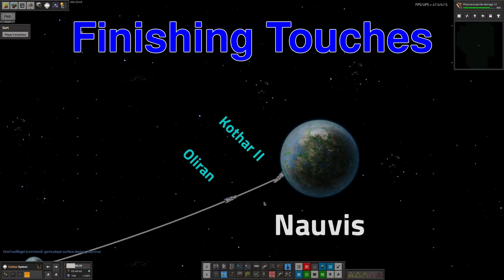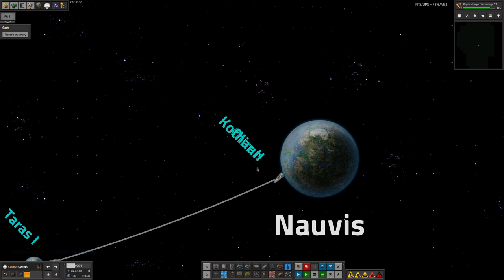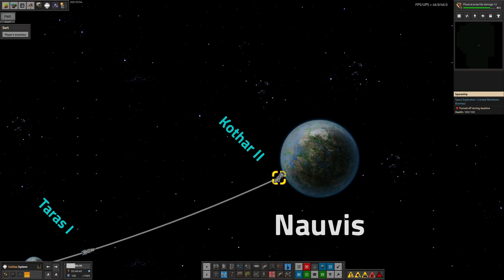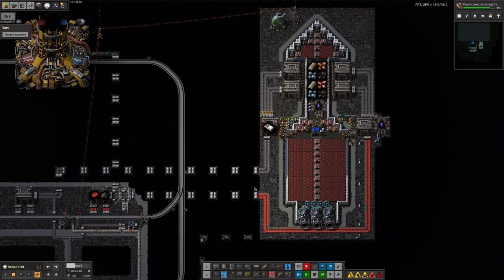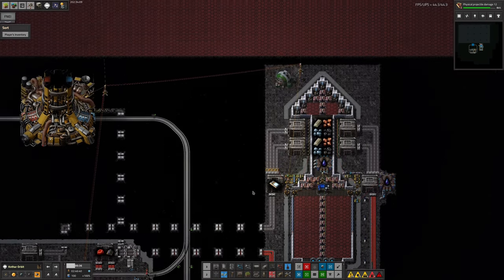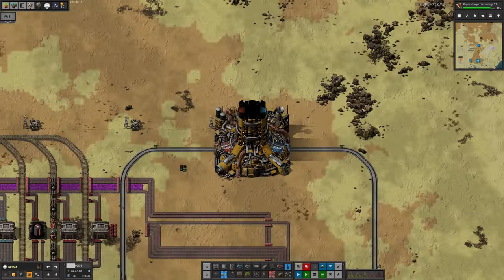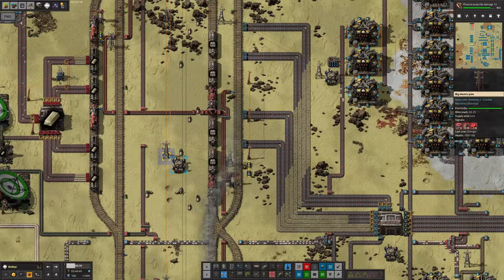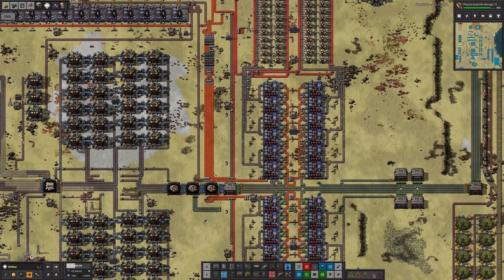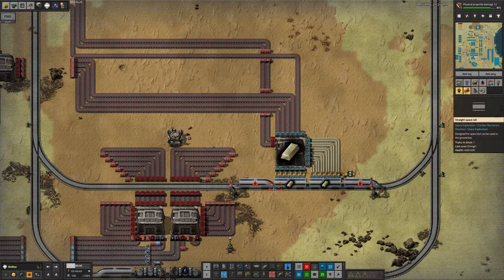For Kothar, Mike has built a second spaceship by copying and pasting the first one, since they need to be identical. This one hasn't set off yet—it's just been dropped into place, fuelled up, and is ready to go as and when required. Mike reckons there's enough iridium coming through that he needs more than one spaceship to carry it all. But looking at this, it's just sitting there with nothing being fed into it. And there is a space train out of fuel down here—Mike, you're going to have to sort that out.